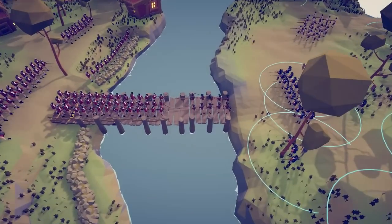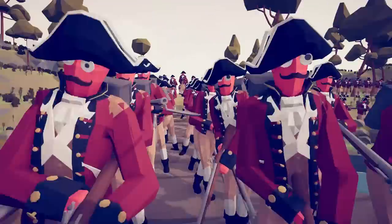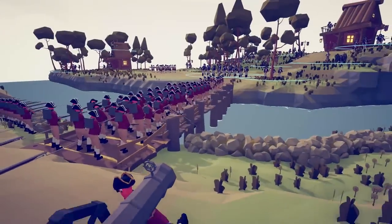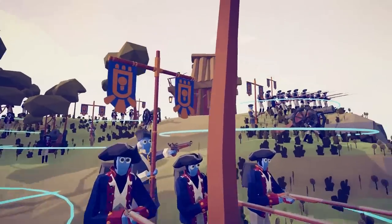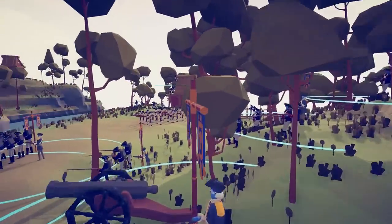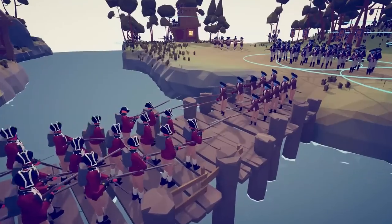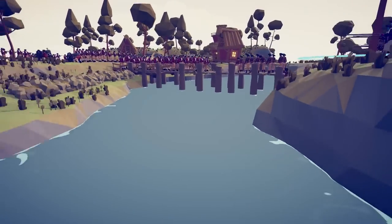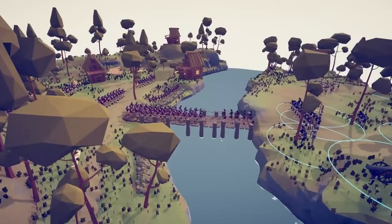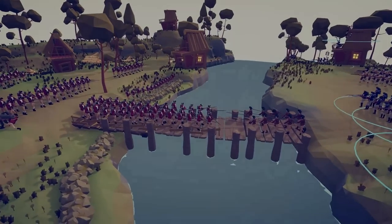Ladies and gentlemen, welcome back to the Totally Accurate Battle Simulator. Today we have the British Redcoats doing a bridge assault against the Continental Army. The Continental Army is doing some guerrilla warfare, having soldiers stationed pretty much all throughout the woods, and some pikemen ready to greet these British fools. We're going to be doing a bunch of these American Revolution battles. If you guys enjoy this video, please hit that like button, subscribe if you haven't already, and comment down below. Let's get it.